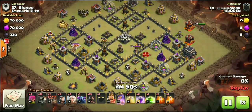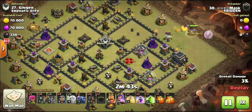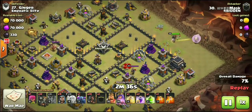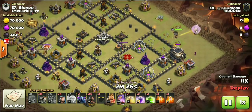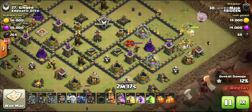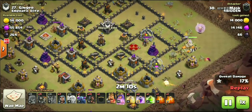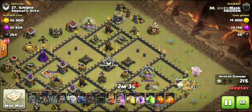As promised, saving the best for last - we're gonna check out this Queen charge. I don't even know what this is, guys - this is an incredible attack from none other than Mask, going mask off on this one. So once that Queen takes out that storage, she's heading down to take out the Wizard Tower, the Archer Tower, the Town Hall. He wants to break into this compartment to get the enemy Queen, a pair of Archer Towers, that wizard tower, that cannon - and he brought 12 or 13 wall breakers to this attack.